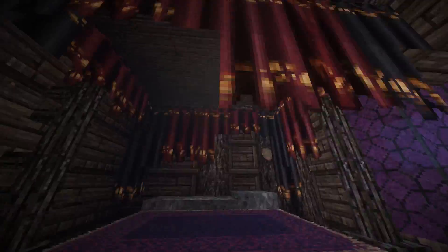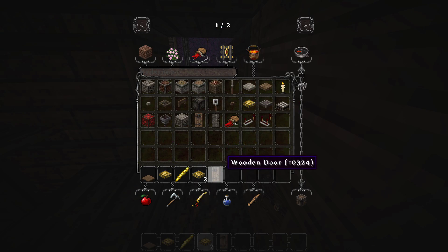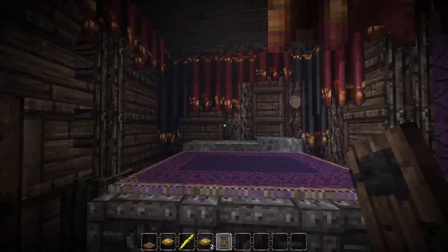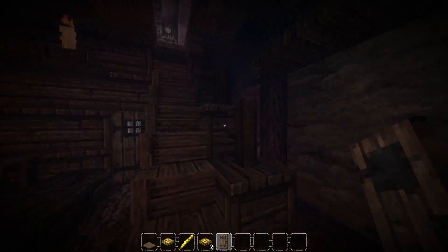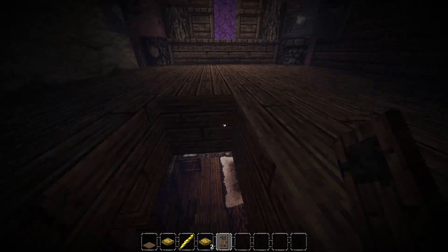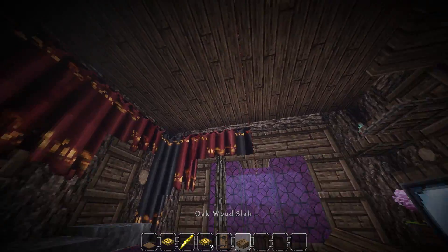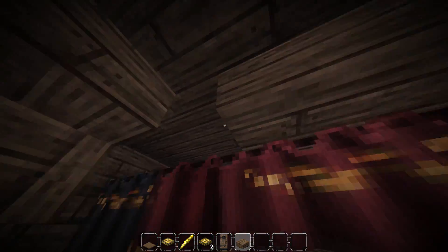There we go guys, that's pretty cool I think — big bedroom. Definitely needs a door. There we go, so we got that there — that's the master bedroom. That looks really cool, it's a bit plain, a bit wooden. What we'll do next episode is probably do a couple more bedrooms — there's gonna be a few people living here, I've probably got family.